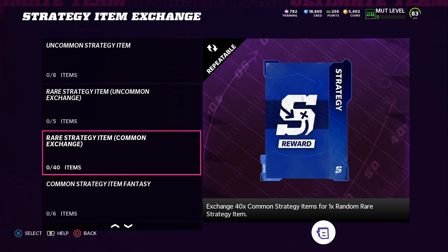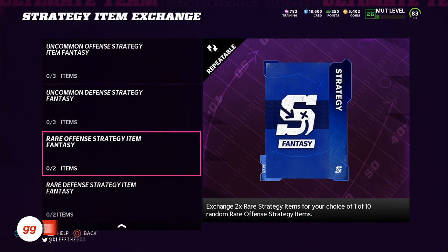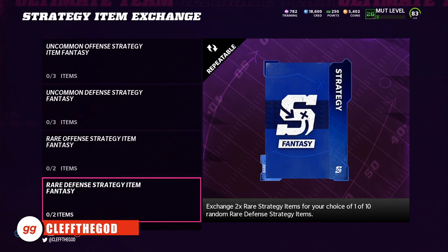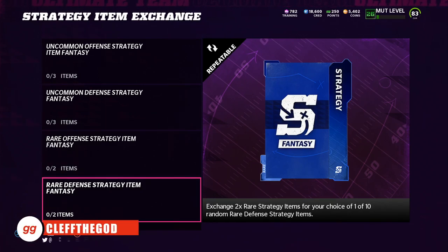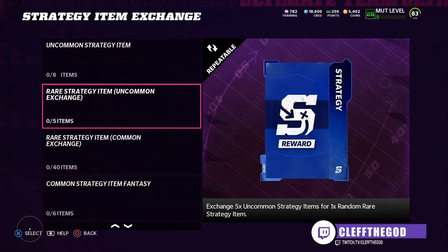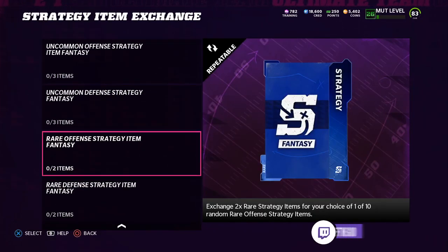Say you don't get what you want — you're not happy with the rare strategy item you got. If you get two of them you can turn them in for an offensive rare or a defensive one, so you can narrow it down and make your chances greater to get that deep route specialist or the speed boost or In the Zone. It's not a for-sure thing your first try — I actually had to spend a lot of coins. But it's too worth it. Speed is too worth it. You're talking about plus two speed on your players — Tyreek and Jamar Chase are already the fastest, but imagine plus two speed on them.